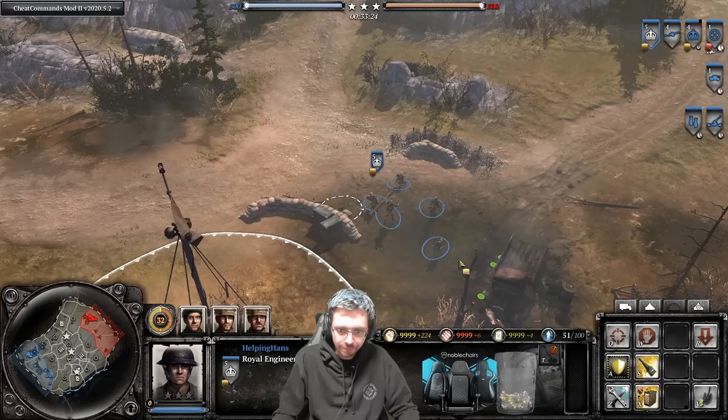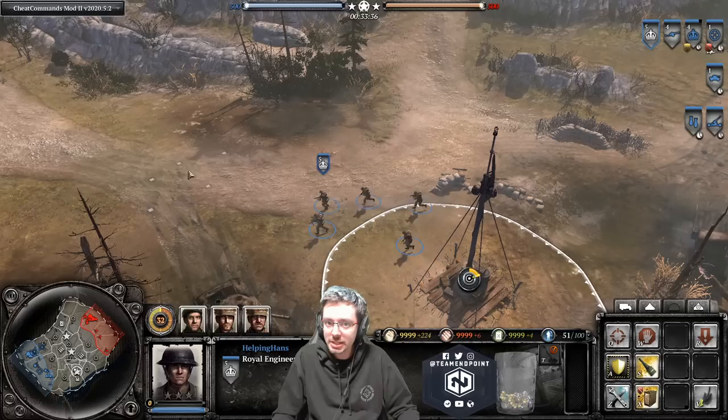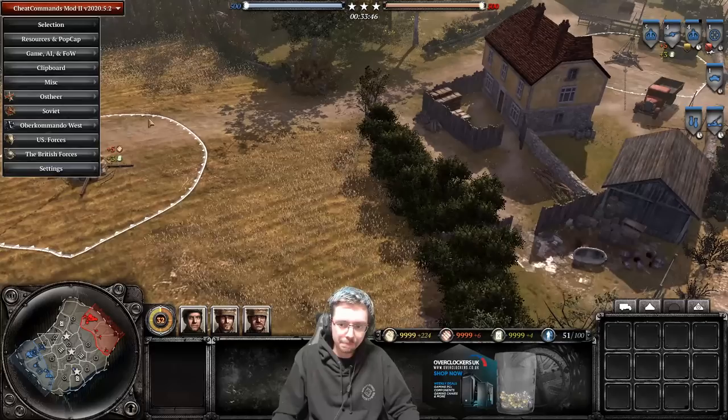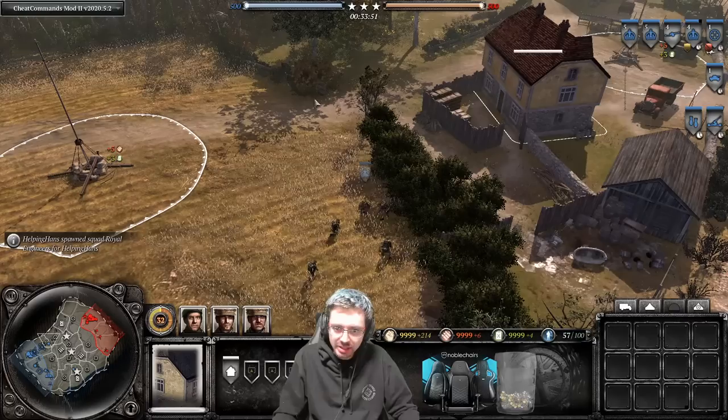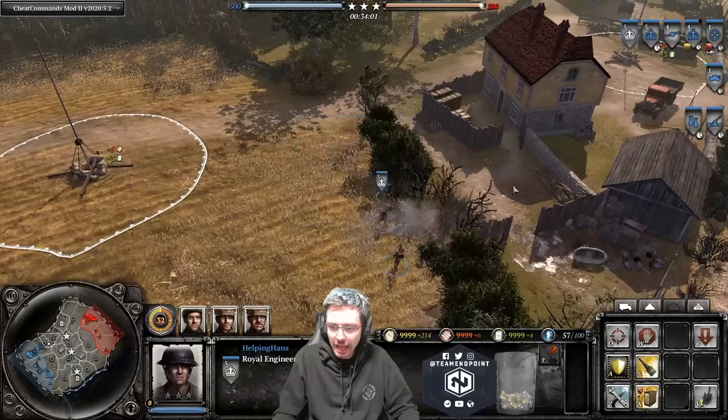If you wanted to get rid of some cover completely so your opponent can't use it, you drop this little explosive device down and it gets rid of that cover. This is also very useful to destroy enemy wrecks — for instance if you've got a Panzer 4 wreck and you want to stop Sturmpioneer from salvaging it, use this ability. You can also use it to open up another route through the map, like flanking around a machine gun in a house.